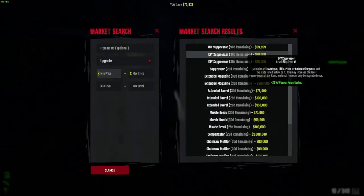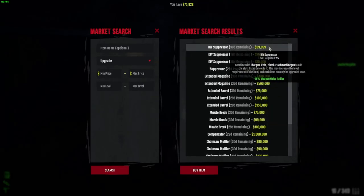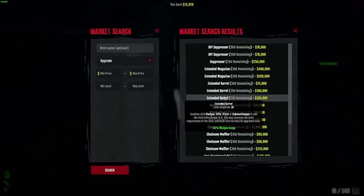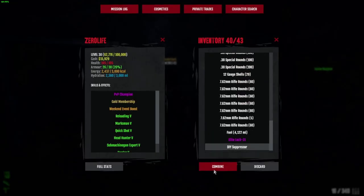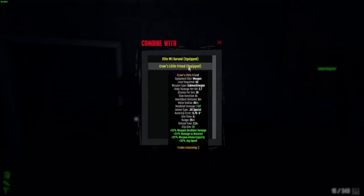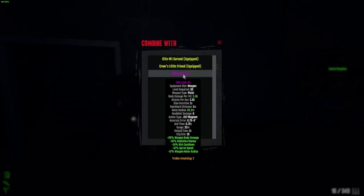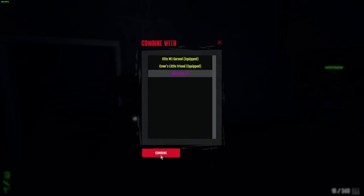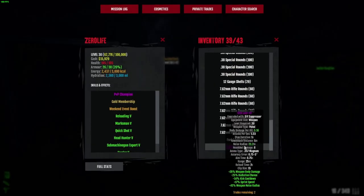Alright, howdy guys and girls. So Dead Frontier 2 received a new update — some new weather types and new attachments, like upgrades for your weapons. As you can see here, I'm buying one of the suppressors that knocks the noise radius down by 25. I wanted to put it onto a pistol even though this took up most of my money — I only had about 75k left. There are timestamps in the description below if you want to skip to a certain part of the video.